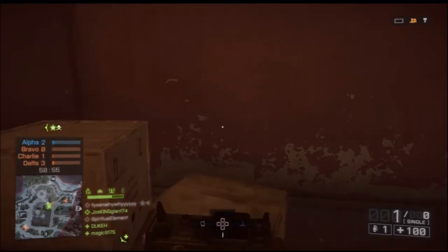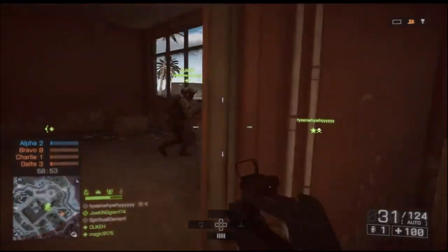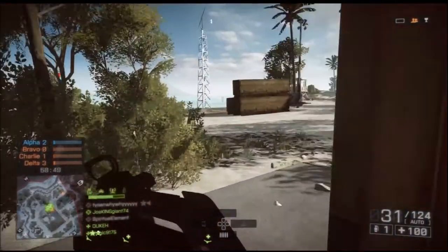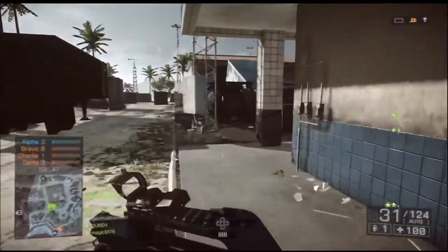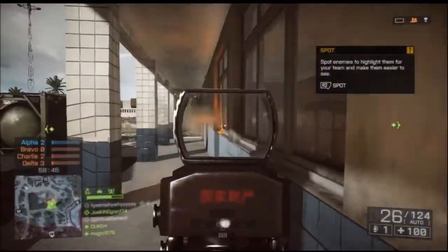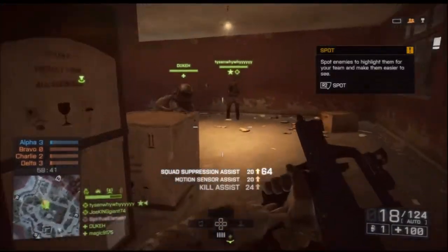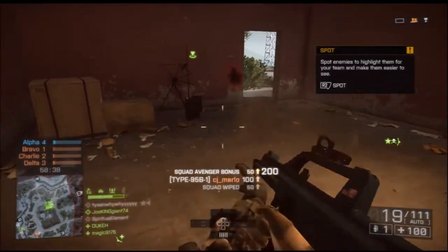What is up, my crazy subscribers? This is Joe King Johnson 4 here playing some more Battlefield 4. This time it's on an island where the dynamic effect is a hurricane or some kind of big storm, because it gets very windy and heavy rained in this map. It looks pretty badass. I like the effects on this island - it's a hell of a map.